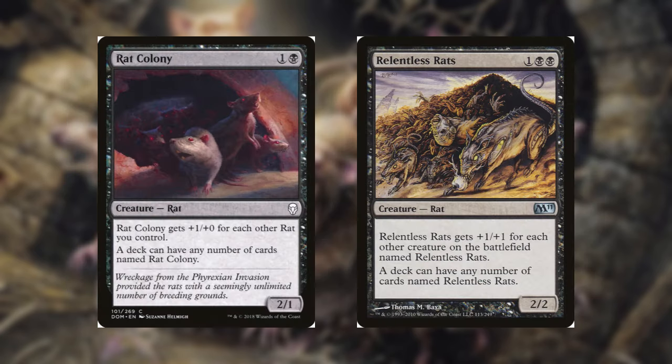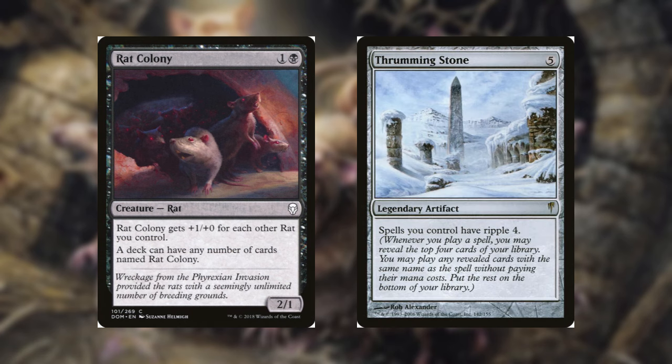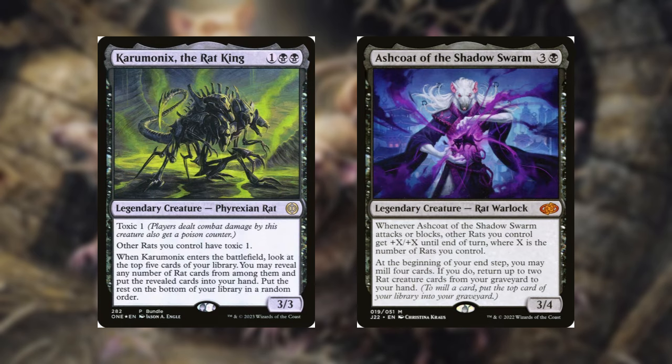The deck is running 25 rat colonies — they're miles better than Relentless Rats. To help them along, we also have Thrumming Stone, which goes nuts with Rat Colony and will really put you ahead. Karamonix at Ratcoring is a great addition in the sense that he gets you any number of rats in your top 5 of the library and also gives all your rats toxic. If you end up going really wide — which you definitely will — the toxic mechanic will really help you in the game.